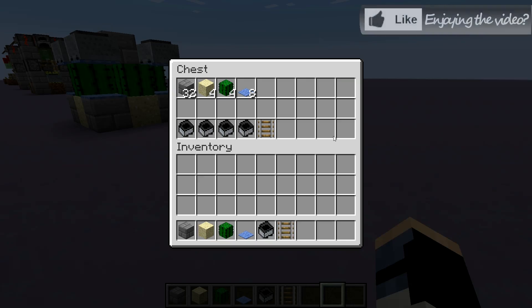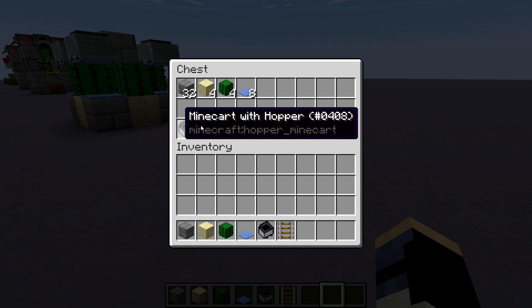You can build this design in just a couple of minutes. Here are the materials you need: some building blocks, sand, cactus, carpet, and then some mine carts.